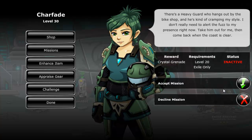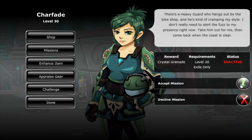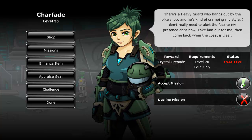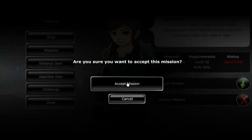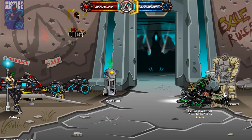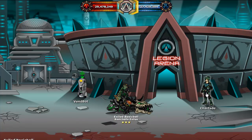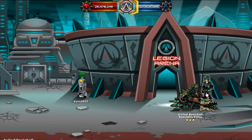The final mission you will have to complete for Charfate is called Sneaky Peaky. Charfate will ask you to defeat the city guard next to Valerie once. He is level 10, so he shouldn't prove a problem. Completing the mission will grant you 1 crystal grenade. Using it against the vault will freeze it for 2 turns, basically giving you a free turn.